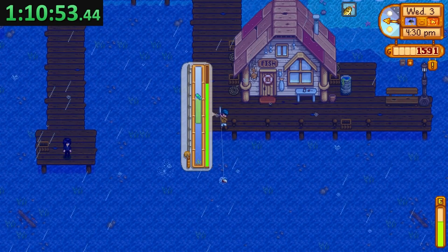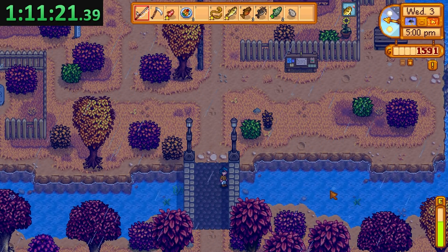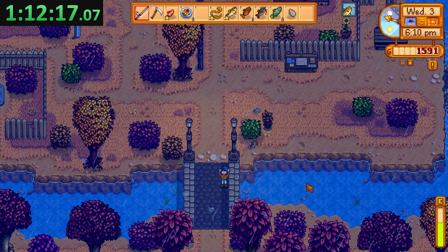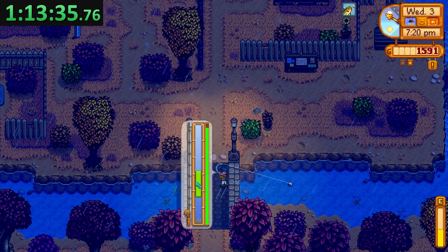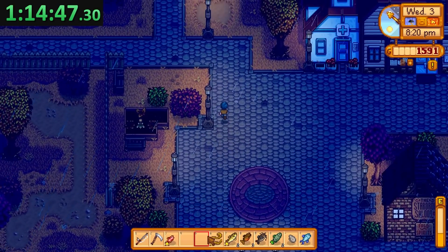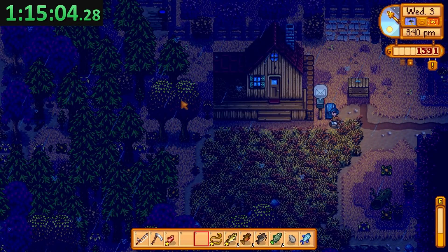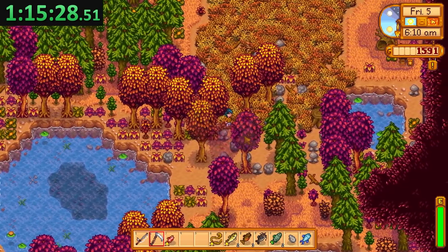I'll go back to the river because I don't need to be at the ocean until four. I just need the walleye which is all night in the river, the bream which is after like six, the eel which is after four in the ocean, and then crab pot stuff. There's our walleye! Now we wait until four and the eel has a super recognizable pattern so I should be able to hit escape if it's not an eel. That's an eel - now I just need a bream. I'm worried about the crab pot bundle - we didn't get a crab from the mines. We could get a crab, lobster, crawfish, snail, periwinkle, shrimp, or even a cockle.